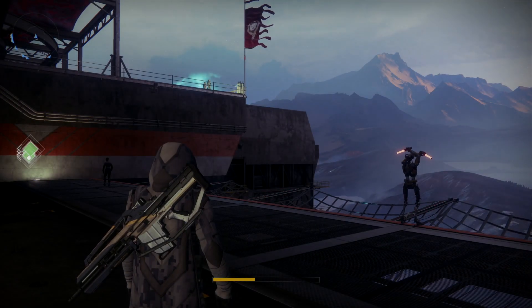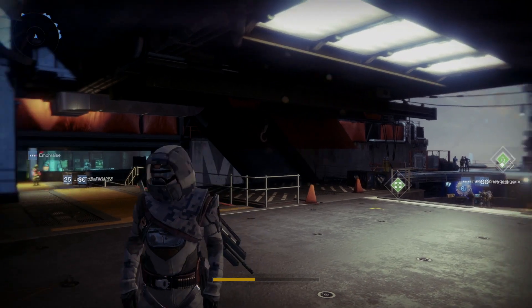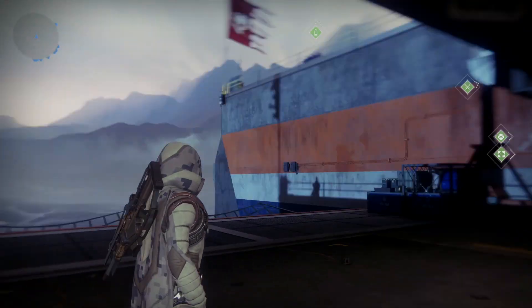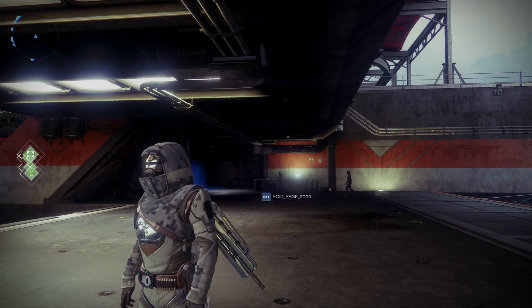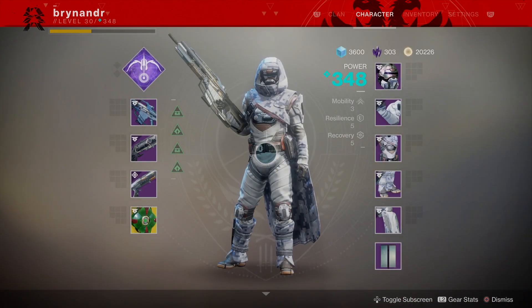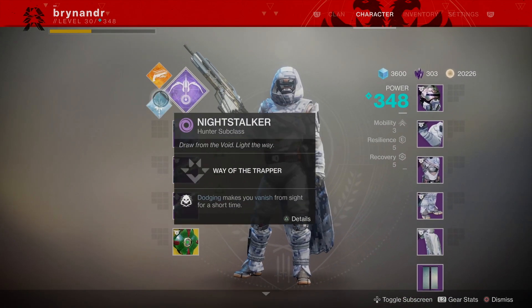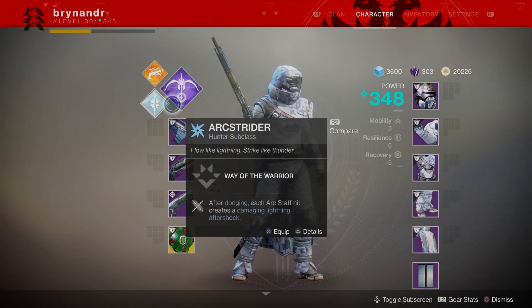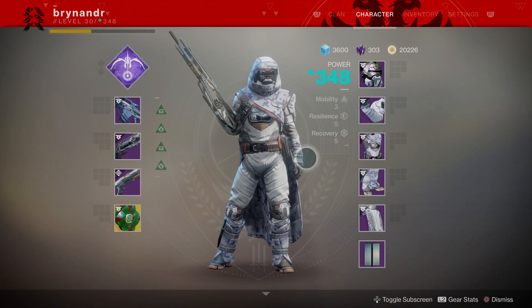So there we have it guys — we've got the Braytech armor looking pretty slick. I need to make some money so I can apply some mods to it. I've mainly targeted the Art class towards this — it just felt right. We've been white and cold and arctic, and it's got the word 'Ox Rider' in it, which makes pure sense.